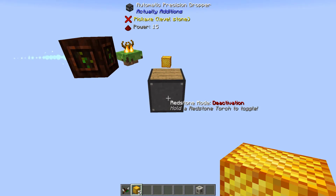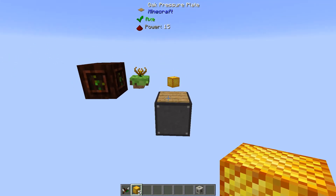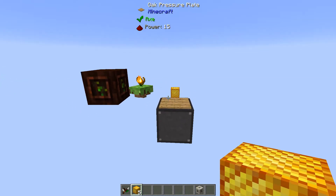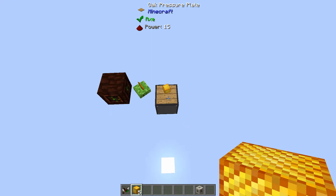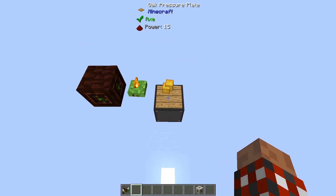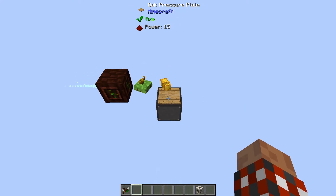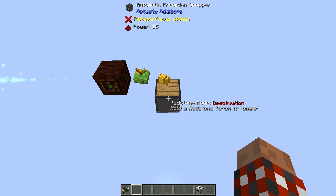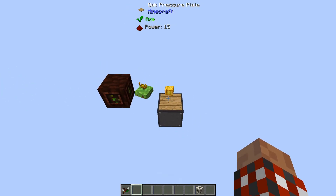What we've got here is the automatic precision dropper that's set to deactivation mode, and it's pointing up, so anything that lands on this plate will go ahead and trigger it. The nice thing about that is it stops more from coming up, and when the endoflame is ready to consume more it just picks that up and away it goes and spits out another one. Very efficient.